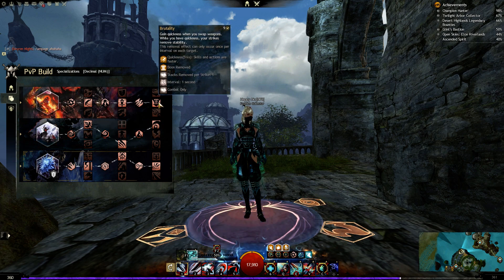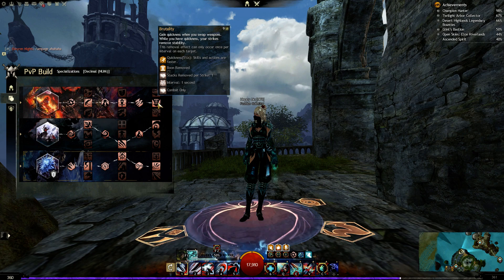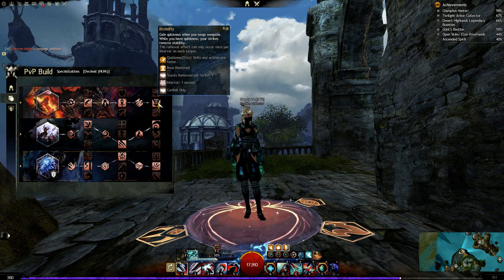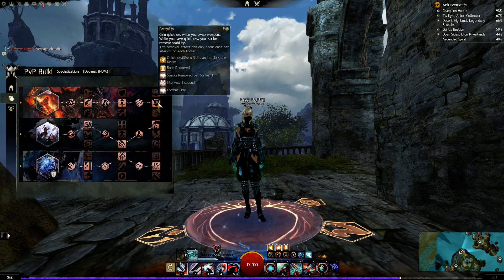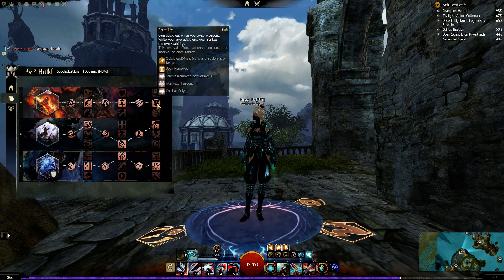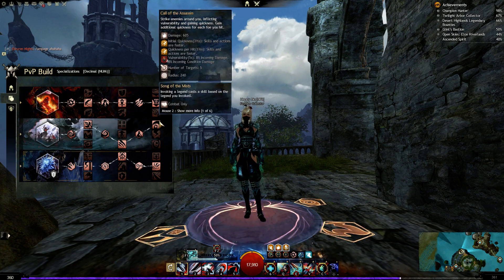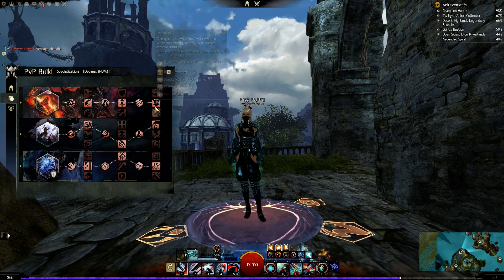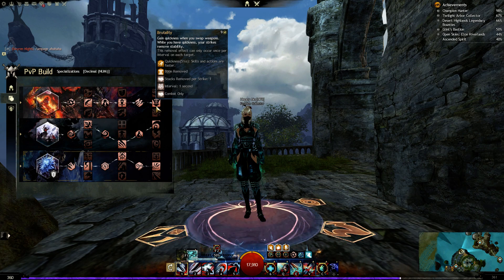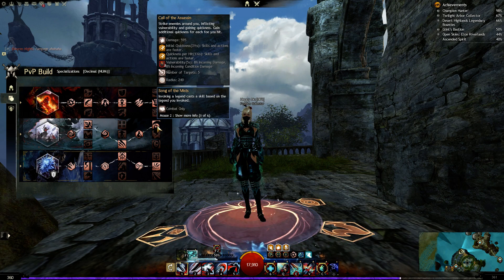Combined with the Brutality trait line, when you have quickness your strikes remove stability. The stability removal can occur once per interval on each target. So with about five-and-a-quarter seconds from Sigil of Agility plus three-and-a-half from Call of the Assassin, you get almost nine seconds of quickness immediately — meaning nine seconds of stability removal. If you hit multiple targets you can get close to ten seconds of quickness guaranteed when facing multiple enemies — pretty strong combo.